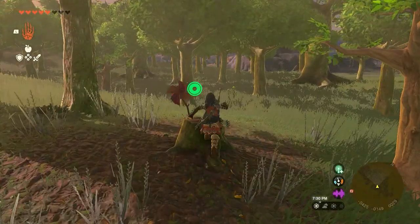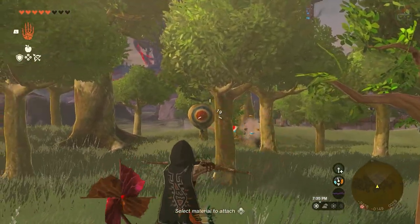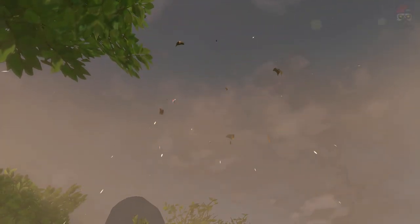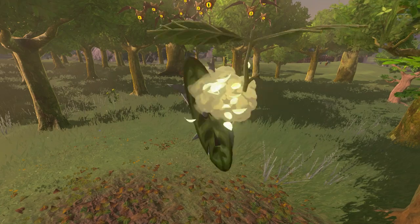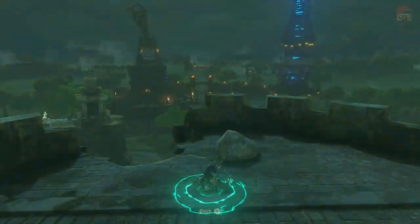So for the first Korok seed — this is in no specific order — you'll see these kind of pinwheels. If you stand on a tree stump that has a pinwheel, it'll have these targets that kind of pop up. Just shoot all the targets with your bow and arrow, and once you get all of them, a Korok will spawn. It's that simple.